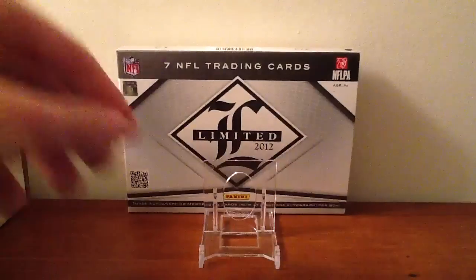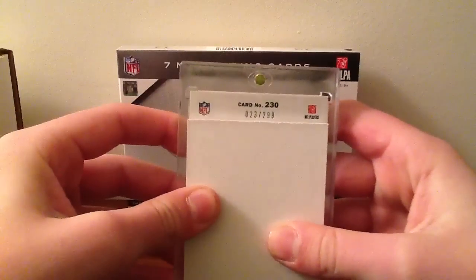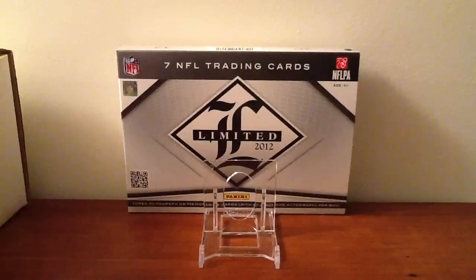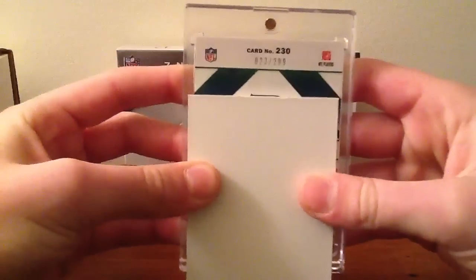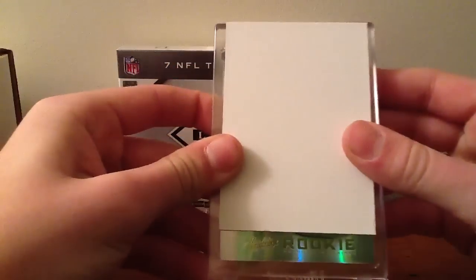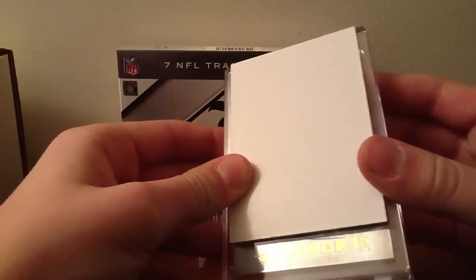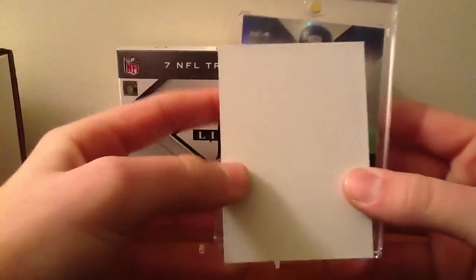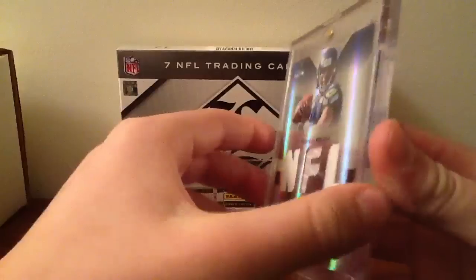We'll start from slow rolling at the back, start from the top. Card number 230 from 2012 Absolute Football, number 23 of 299. Seahawks. Now we'll go to the back — autograph, and you can see a little ink. You got the Rookie Premier RPM. Just a little roll from up here — Seahawks. Boom. Russell Wilson triple jersey auto, number 23 of 299. Just sick.